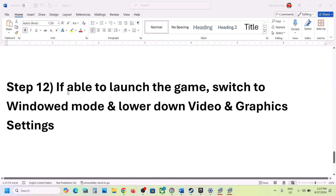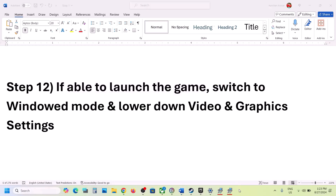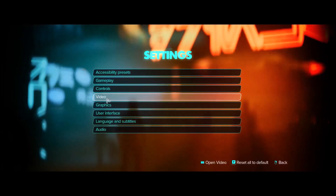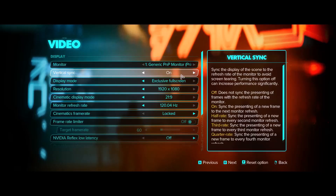The next step applies only if you are able to launch the game — if you cannot launch the game, skip this step. If you can launch the game, open it and go to Settings, then Video. If vertical sync is on, turn it off and check; if it's already off, try turning it on and check.